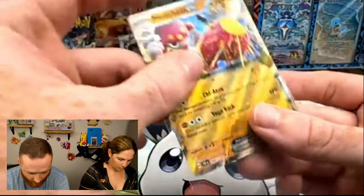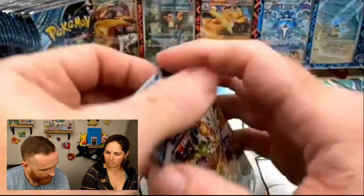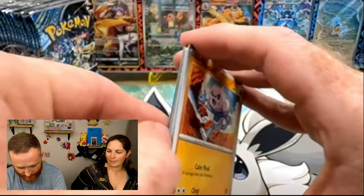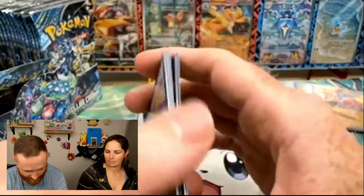Doesn't this look yellow? It does look a little strange. Printer errors with Pokémon — you know how it goes. Some of them I like, some of them I'm like, what are y'all even thinking right now? How did this get here?